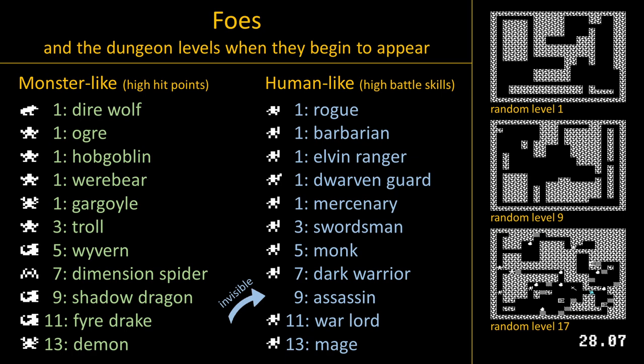Lower dungeon levels contain more difficult foes. Assassins can be revealed by a light spell. Dimension spiders can teleport up close to the player. Mages will steal the player's magic and demons will drain an experience level.